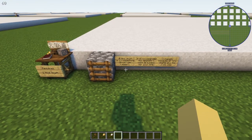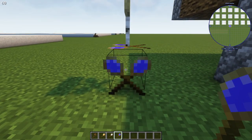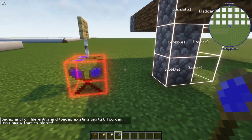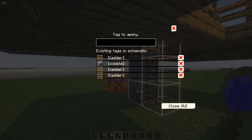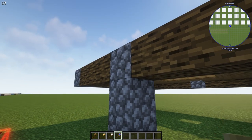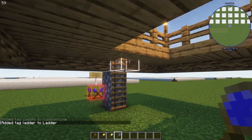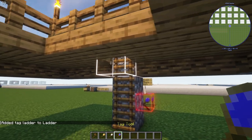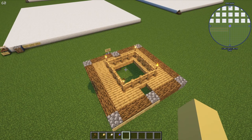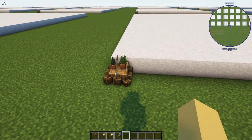Here we have the mine, which is a little different. You'll need the tag tool — sneak-click on the anchor block with it. I've tagged this incorrectly, so let me fix that. Right-click with the tag tool to open the tag menu. We need a cobblestone block tagged there and a ladder block tagged there. That tells the miner everything below that point is the mine and everything above is the mine hut. If you don't tag those blocks correctly, it's going to be a mess.